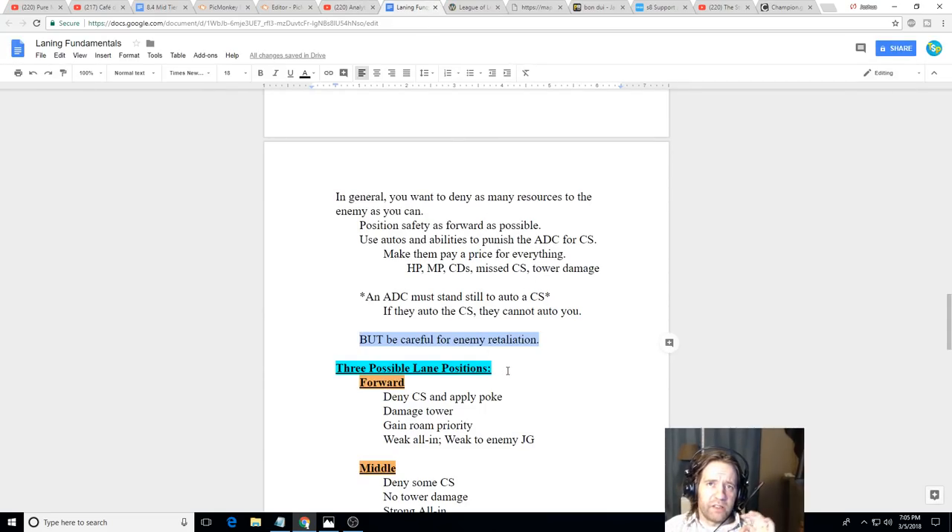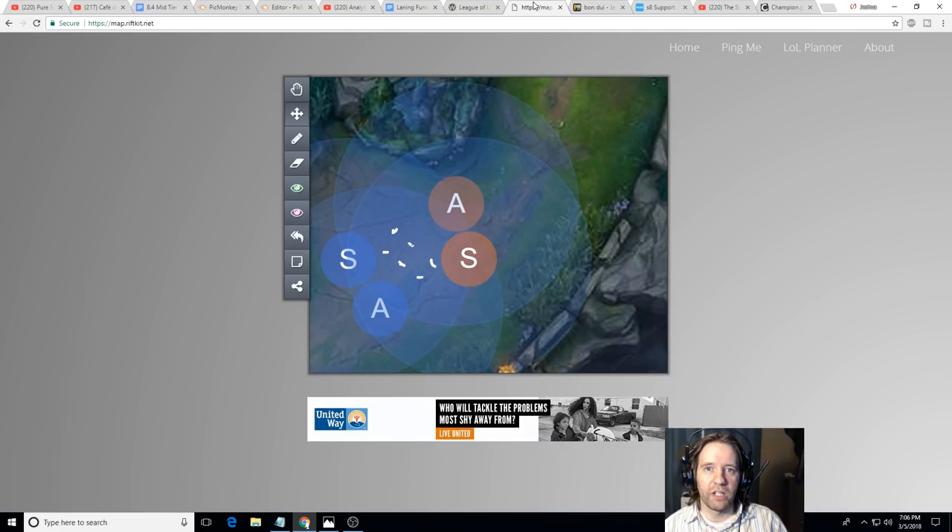Your default should be: how much can I get away with in terms of harassing the enemy AD carry to make them miss CS? Every time they miss a creep, it's 20 gold — you're basically taxing them. If your AD carry is up 20 CS on the enemy, that's the equivalent of a kill. All these small things — landing an extra auto, landing an extra skill, making them take a hit every time they go for CS — add up because you can do it up to six times every 30 seconds.